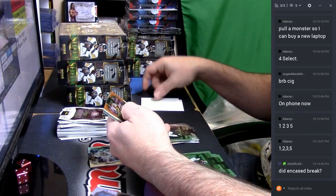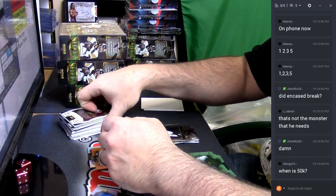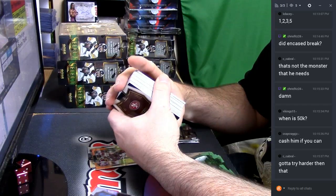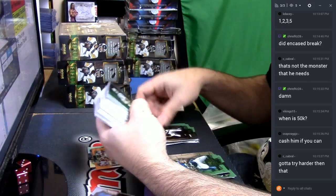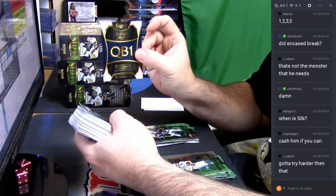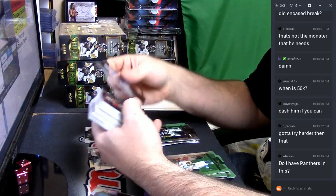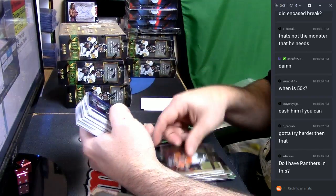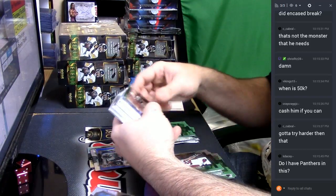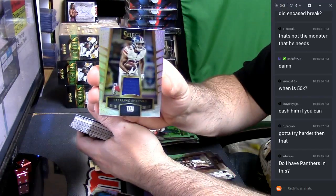Josh Norman multicolor. Khalil Mack Refractor, QB number one, fanciness. You do have the Panthers in this one — Allen Robinson blue. Hunter Henry rookie Refractor. Sterling Shepard.